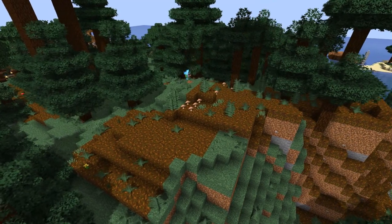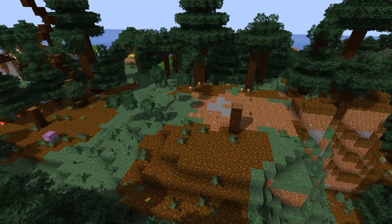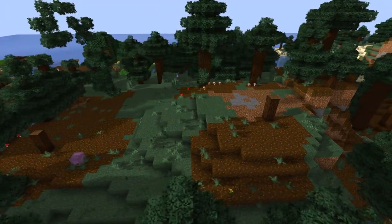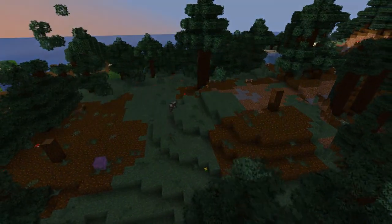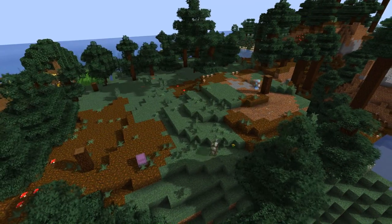The first step, and honestly one of the toughest, is the terraforming. This castle is going to be huge, and since our base is in a giant tree taiga biome, there really isn't much flat space. So after figuring out how large of an area I needed, I cut down all of the trees and flattened the land in a 55 by 40 area.